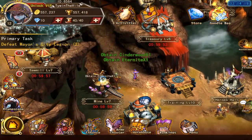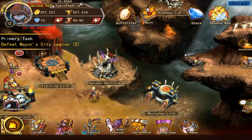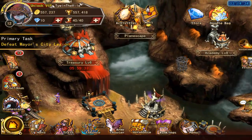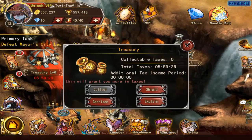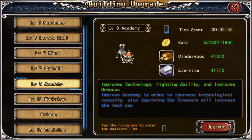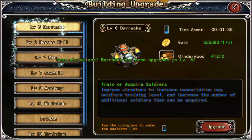Cinderwood helps you build upgrades on the buildings. The werewolf guards and other guards you can buy help you in battles. There's the heroes hall where you can recruit new heroes to lead your armies. The academy helps you train new abilities for your warriors. If you go into the building upgrade screen, you can upgrade up to the level of your city - whatever level your city is at, that's how much you can upgrade your buildings, if you have the required wood and gold.